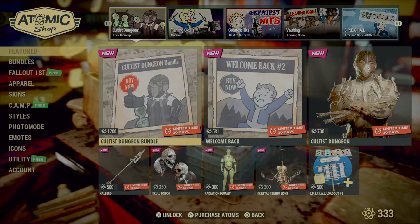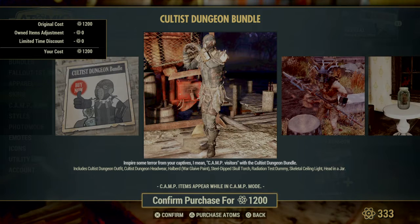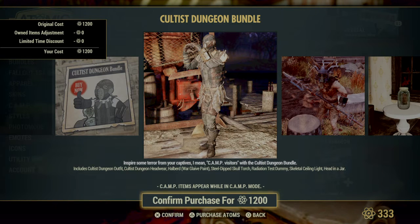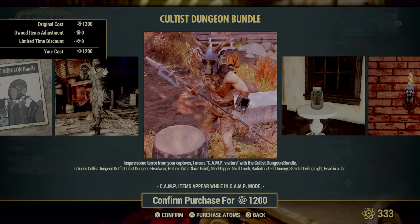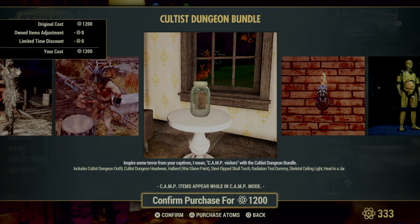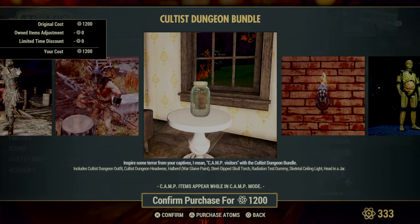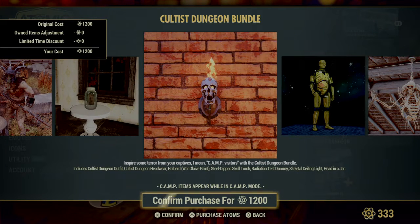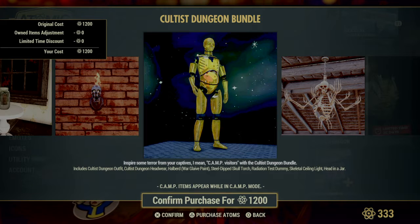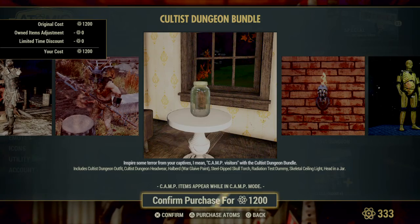We have the Cultist Dungeon Bundle — you're going to get the outfit and headwear, Warglaive paint, the Steel Dip Skull Torch, Radiation Test Dummy, the Skeletal Ceiling Light, and the Head in a Jar. Some of this is actually pretty cool. I like that light — that's nice — and I also like the Head in the Jar.